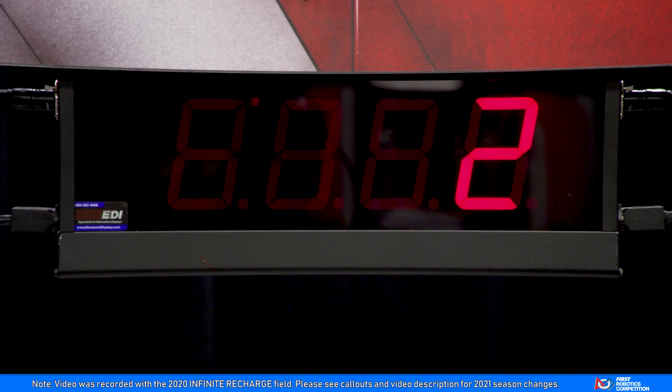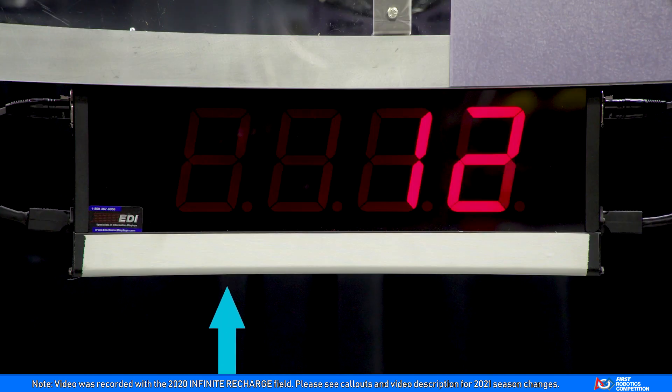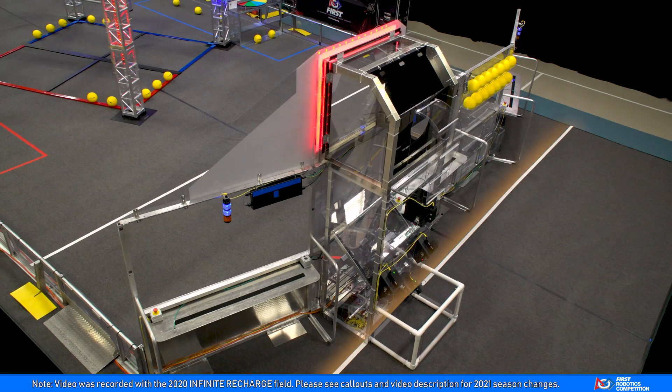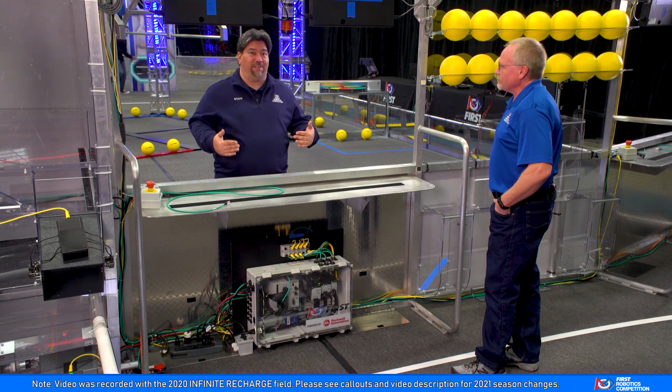Each player station also has a team sign that displays the team's number throughout the match. The official time remaining in the match is displayed on the sign hung in player station 2. It is marked with white tape along the bottom edge. The starting lines run parallel to the alliance wall — drive teams must stay behind this line during the autonomous period.